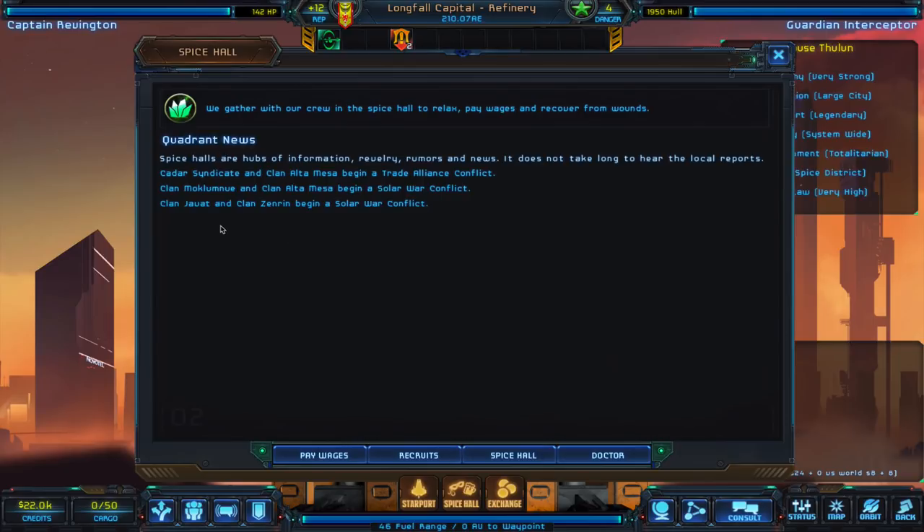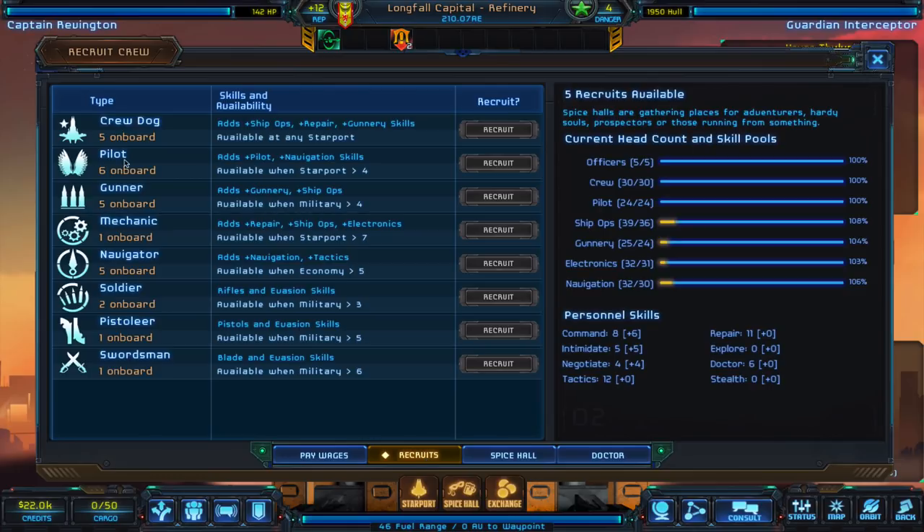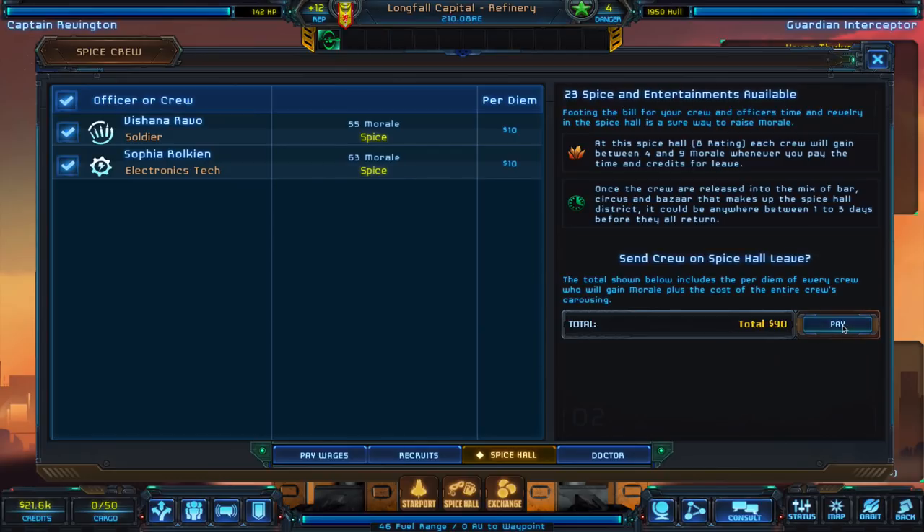Down here are the other options. The spice hall always opens into quadrant news, so it tells you where conflicts are going on and rumors you may have heard that are no longer true. You can pay your crew wages — no one needs paid right now. We can recruit more crew if some of these guys die off or desert us. The spice hall is where we can let these guys go to the bar and entertain themselves. Spice improves morale — it's basically a space bar.